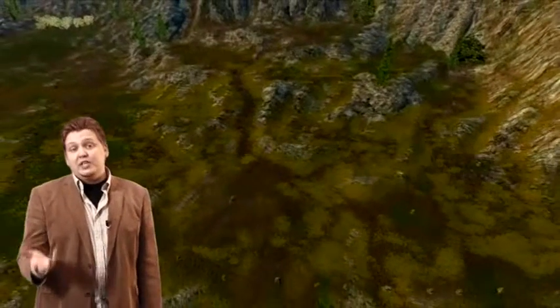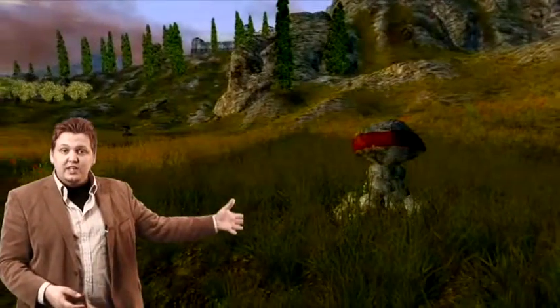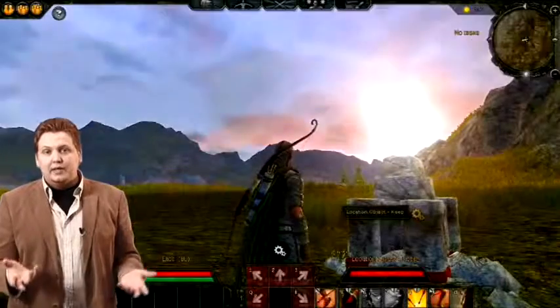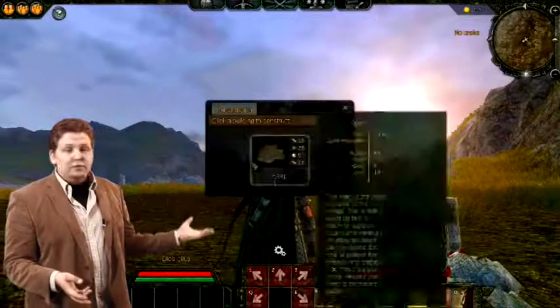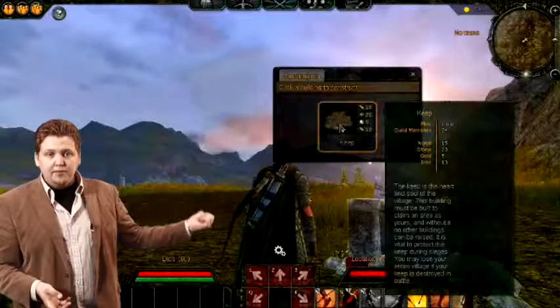Eventually your guild is going to be big enough that you will be able to create a player city. Your guild will go into this area that you can see here, claim a portion of land, and interact with these foundation stones to create different kinds of buildings that will benefit your guild directly. To create something you just run up to one of these foundation stones and click on it — for instance, here you can build a keep as you can see behind me.